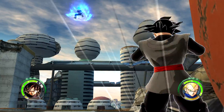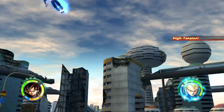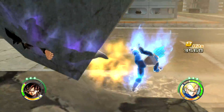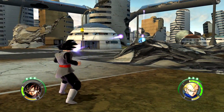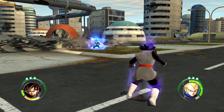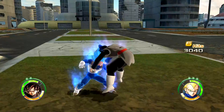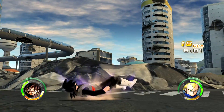Goku has power ball, full power energy wave, a unique rush attack coming from another character, instant transmission, and for his ultimate, Rosé Kamehameha. You can already see Goku Black's unique custom aura. This is completely custom because you had to install the aura as well as the super attacks — it's a lot different from other character mods that were just model swaps without different supers or changed movesets.